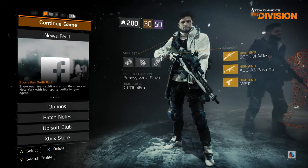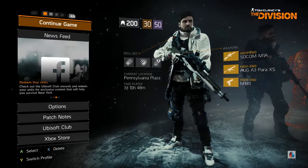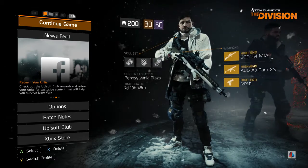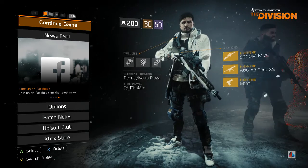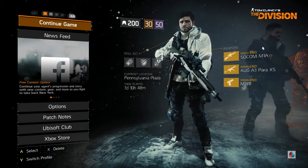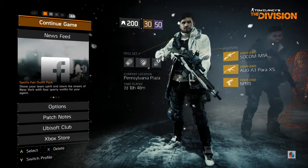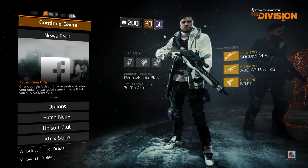We've still got the high-end SOCOM M1A and we're rolling with a high-end AUG A3 Para XS. This was actually the one that's been sold in the base of operations last week, and it's a really, really good weapon. If you've got it, you've got yourself a good steal. That's just a sidearm. In this episode we're going over what I'm rolling with just before the Underground drops.